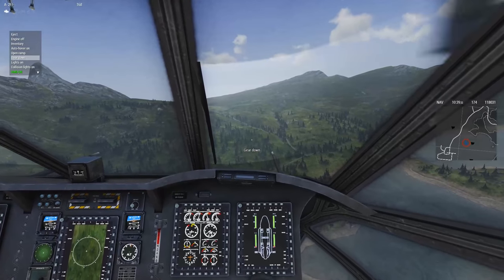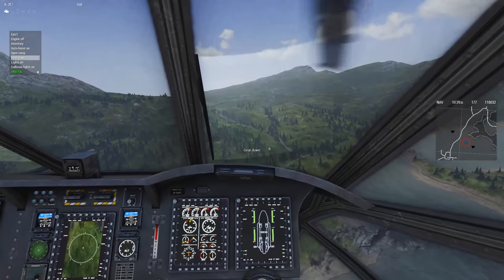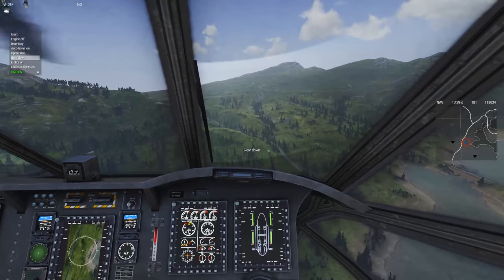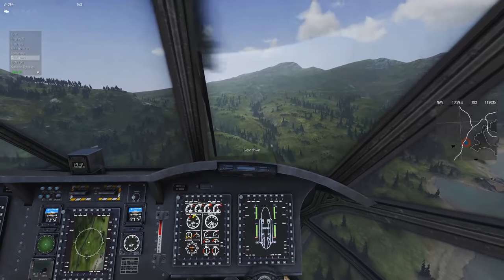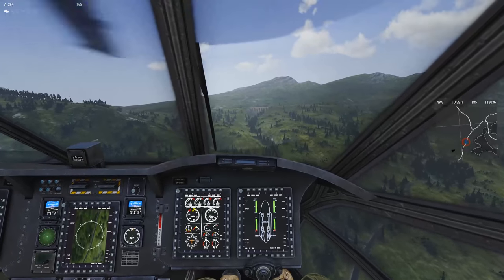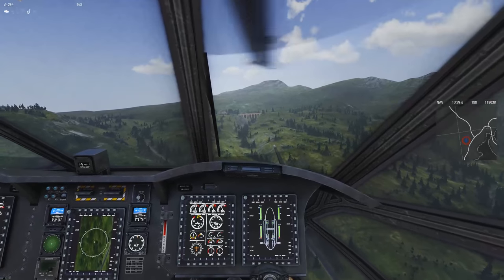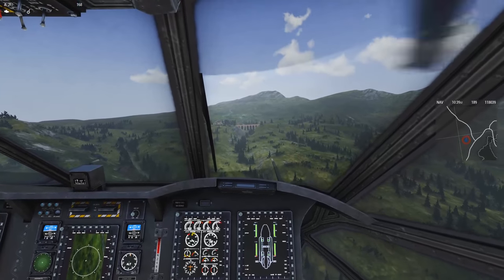I have a key bind for the gear but I want you to see me doing it. At 80 knots — that six o'clock number — I pull the nose up a little to arrest descent and kill speed. Gear down. Now all I have to think about is landing.